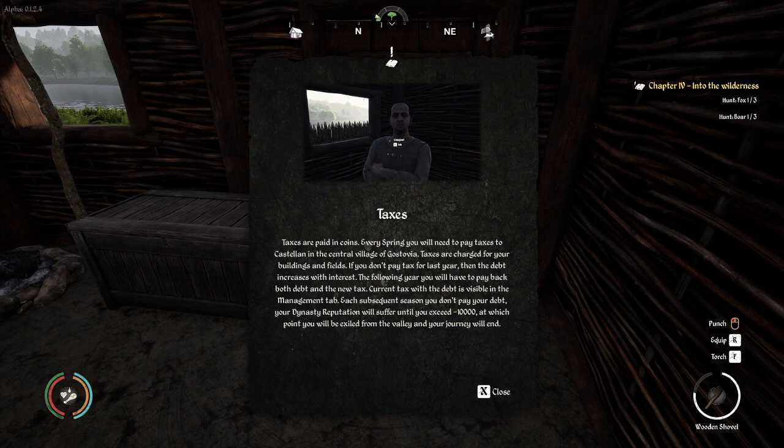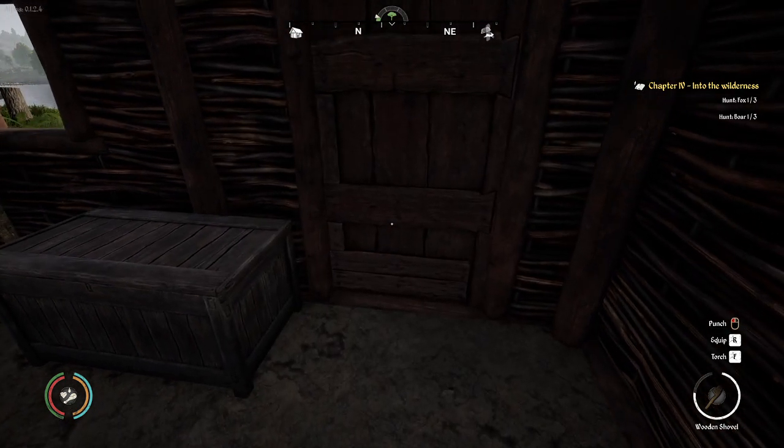If you don't pay tax for last year, the debt increases with interest the following year — you'll have to pay both debt and new tax. Each subsequent season you don't pay, your dynasty reputation suffers. If you exceed negative ten thousand, you will be exiled from the valley and your journey will end. Notice the tax man with crossed arms and a stern-looking face. We'll pay taxes this season for sure.